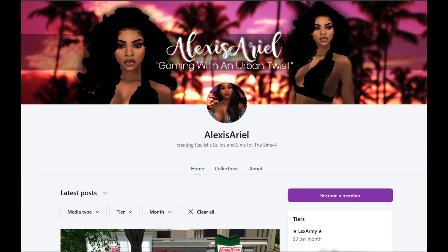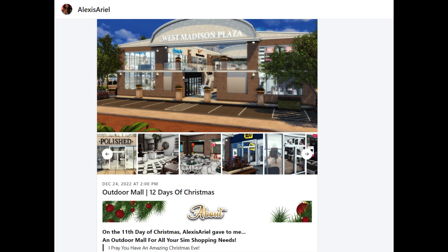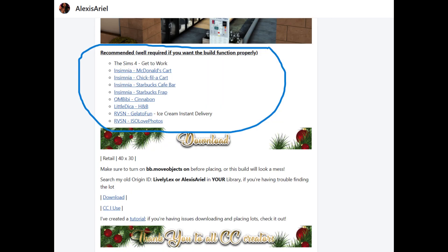The creator we're going to be using today is Alexis Ariel. She has some really good content out there so I suggest you go check out her Patreon — I will link it in the description box below. Once you find the lot you want, make sure you look into the description. In her description of the lot, it shows anything that she recommends you download in addition to the lot that she created.